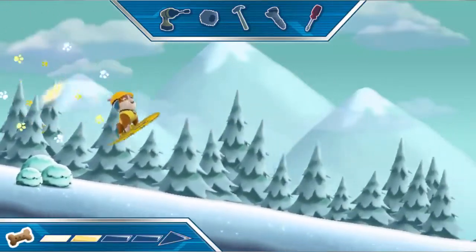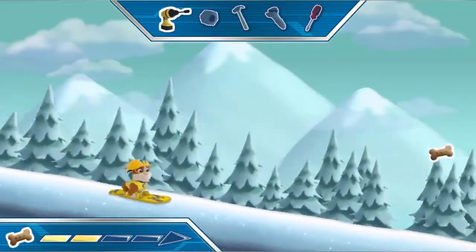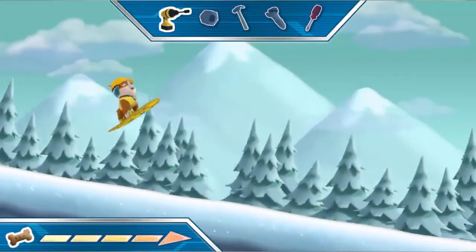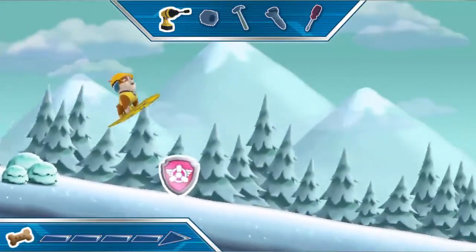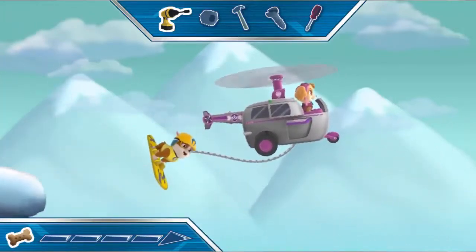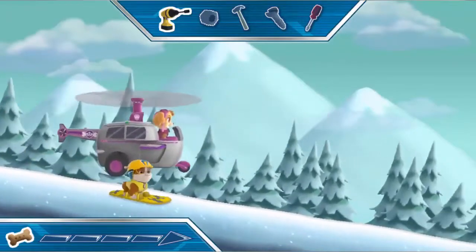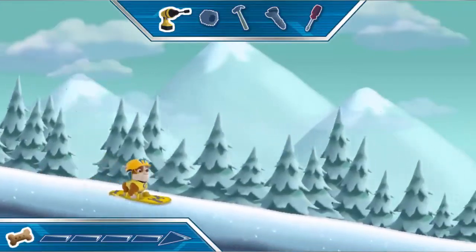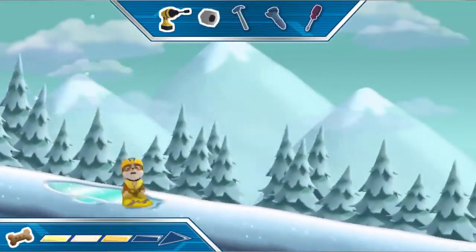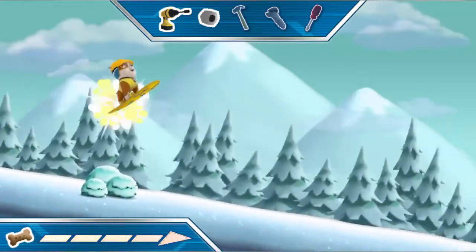Slide down the mountain to help me collect the tools we need to fix the bridge. Slide into pop trees to help me go faster. Watch out for falling trees, slippery ice and snowy bushes — sliding into them will slow me down. Slide into Pup Tags to call Skye in to help. Thank you Skye, we make a great team. Slide over to the tools to collect them. Whoa! I can dig it!